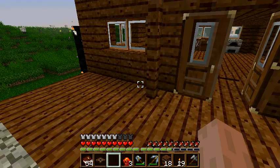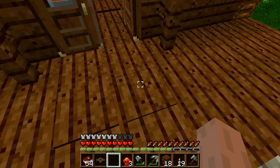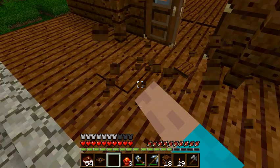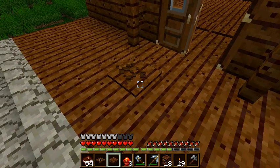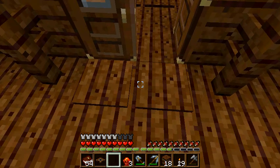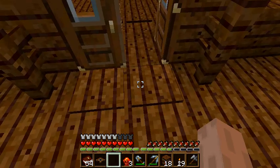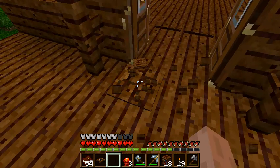You can see it doesn't work from far away, that's why you put the redstone torch close. Without redstone wiring, it'll just keep flipping back and forth — that's why you need redstone wiring.